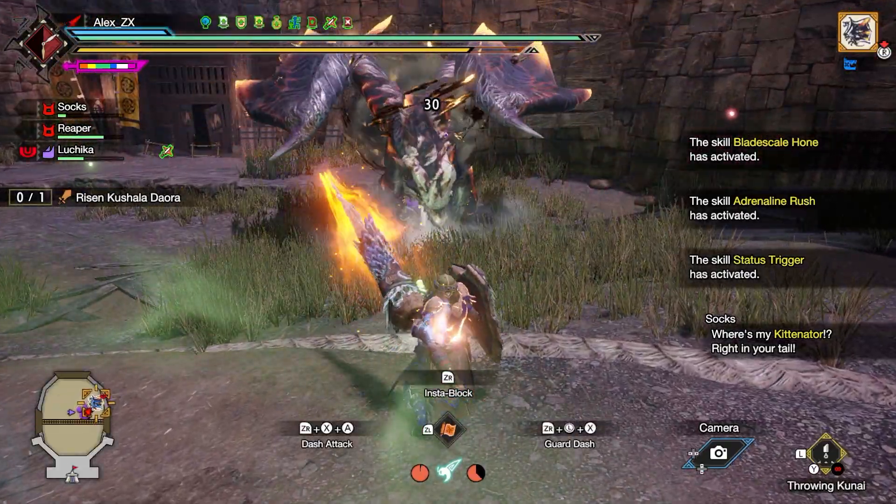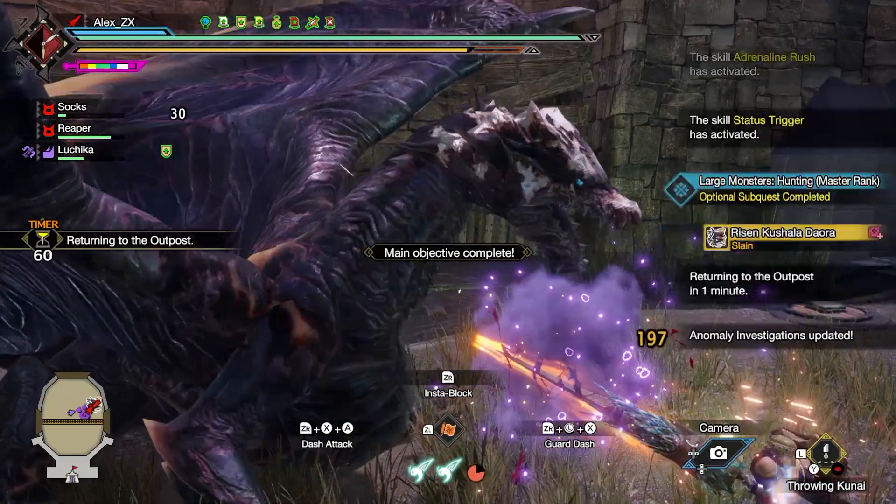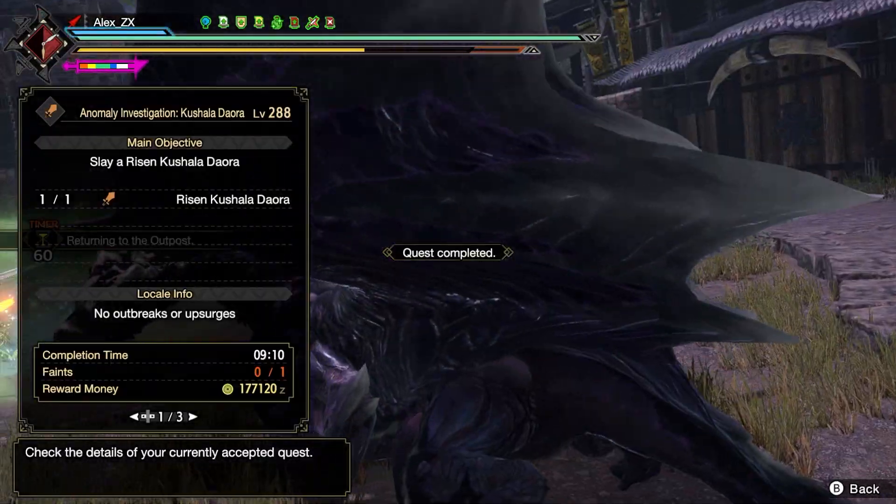For example, I am able to consistently beat Riz and Kushal in around 9 minutes. It is not the best of times, but I am no speedrunner.